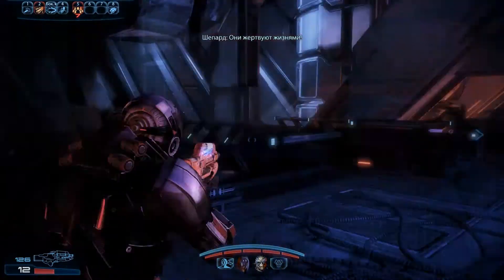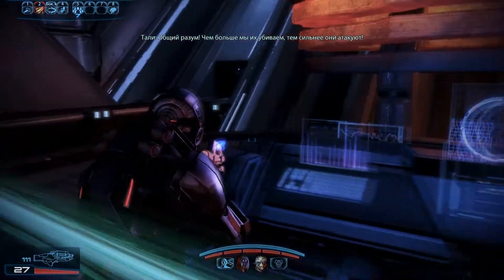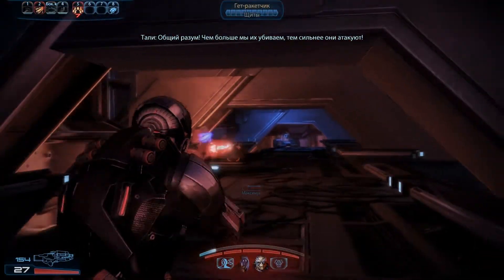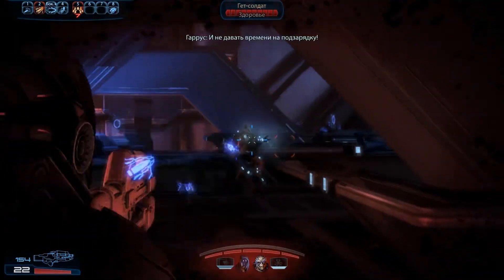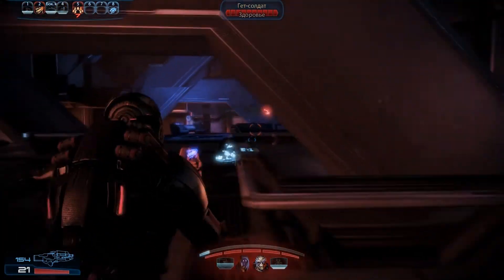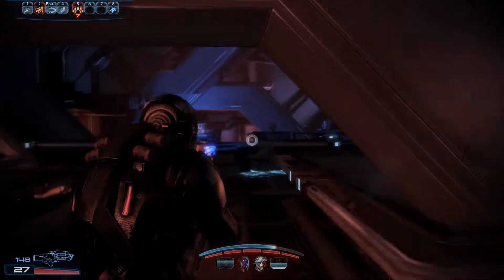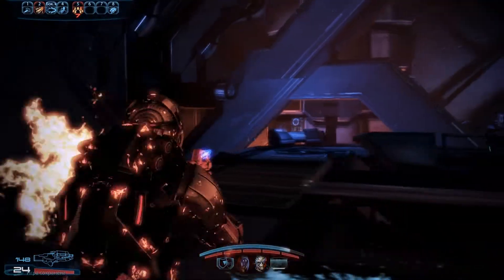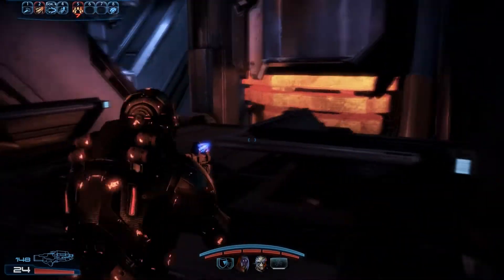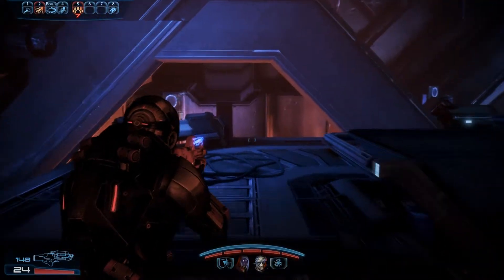They're throwing their lives away. Networked intelligence — as we kill them, their attacks become more aggressive. Disable their shields. Don't give them time to recharge.